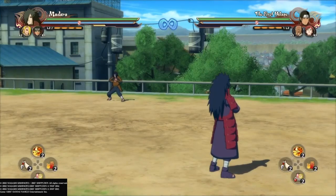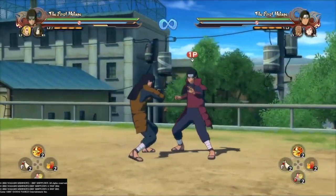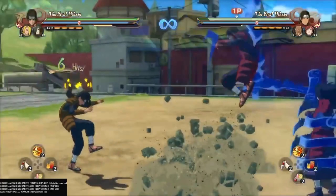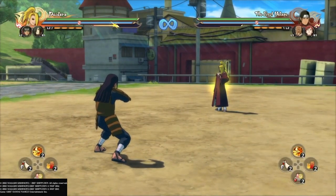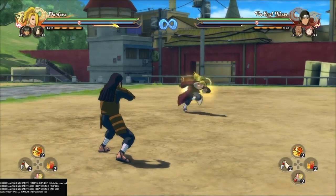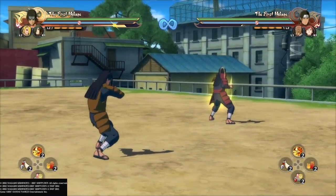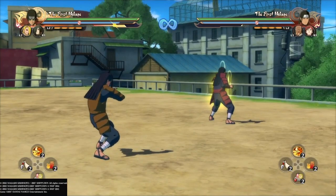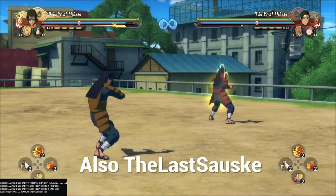The characters I'd recommend pairing with Sage Hashirama — definitely this Madara right here, mainly because of the pushback which sets up combo buffers really nicely for him. Any character with that kind of pushback works. I also like Deidara because you can set up birds and go from there. I'd recommend Pain, Minato, Nagato — Nagato is pretty good — and Danzo. Danzo and Hashirama are a very good duo. Those are the characters I'd roughly recommend pairing with him.